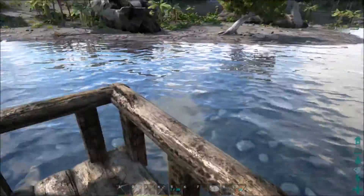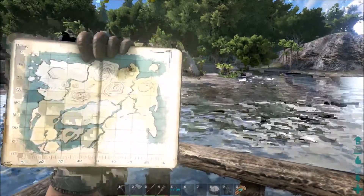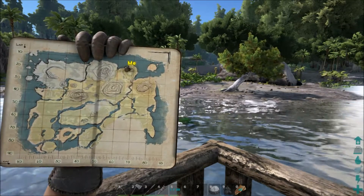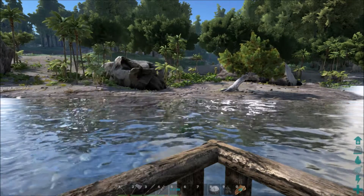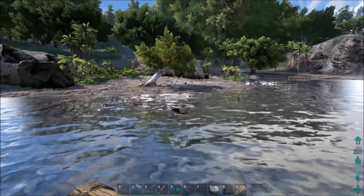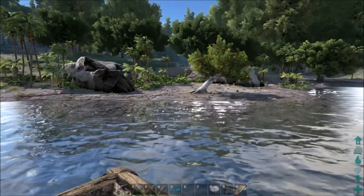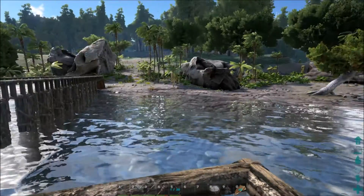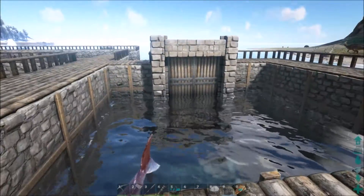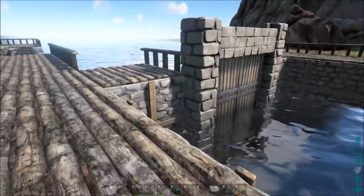One of the greatest things about this location, which is right here just a little south of Hidden Valley, is there is a ton of spawning rocks — just the ones that lie around on the ground. They respawn even without you having to log back in. Basically, you turn your back for a second, come back, and they're back there. This has proved very, very handy for constructing this monstrosity, which has used a lot of stone.